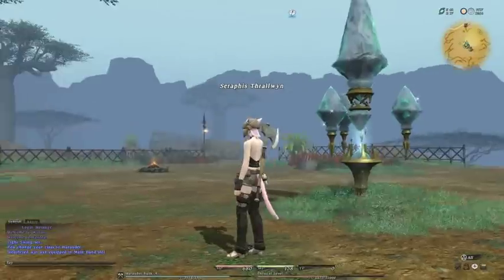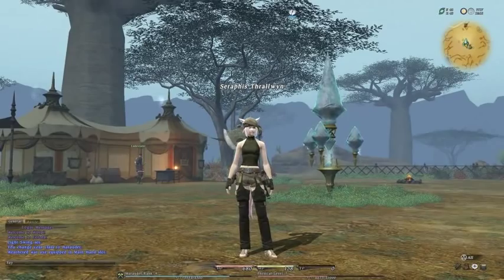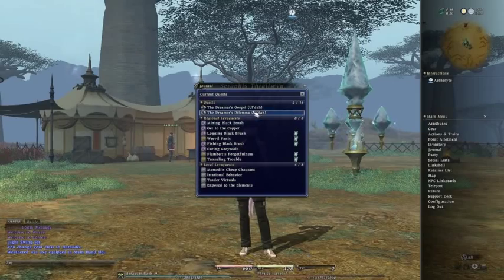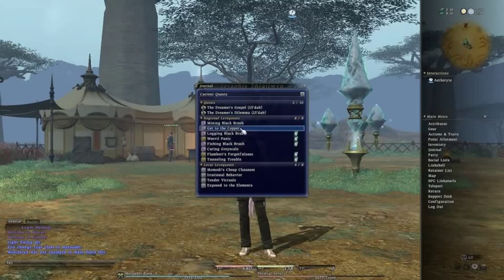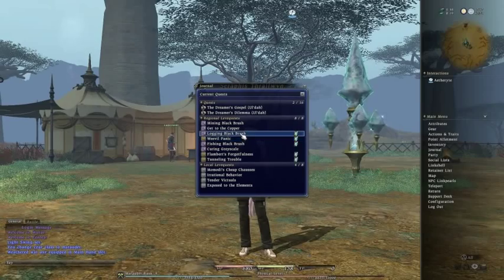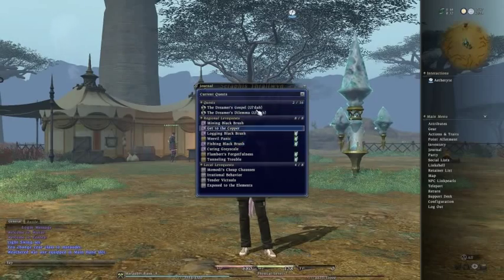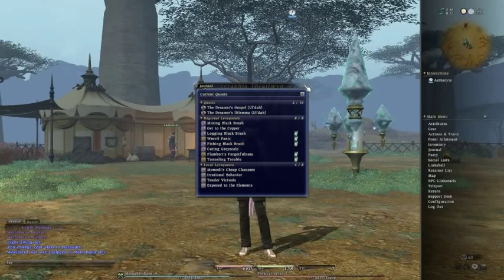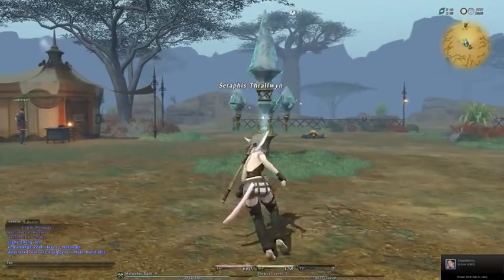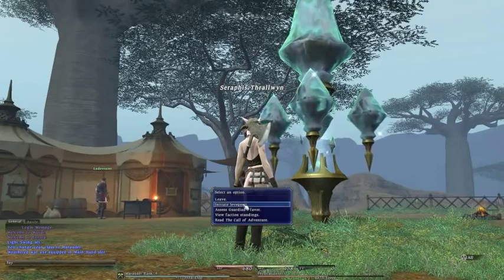The first thing you need to know when you're going to do a crafting leave quest is it behaves a little differently. Let me explain. Let's hop into our journal — we've got our regional leave quest, which is what we've been doing in terms of combat and gathering: things like mining, fishing, logging, any botany type stuff, and all the combat quests. They are called regional leave quests because they're centred in a region, and to activate them you walk up to an aetherite crystal and initiate the leave quest.